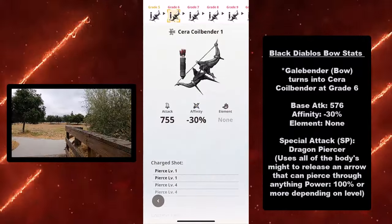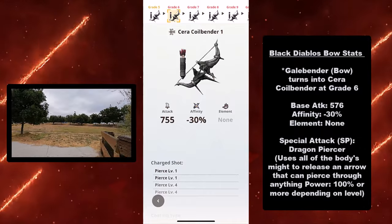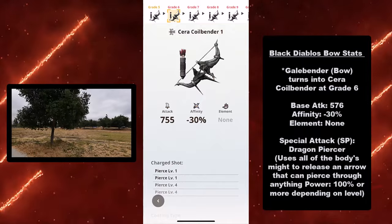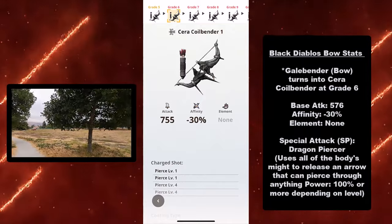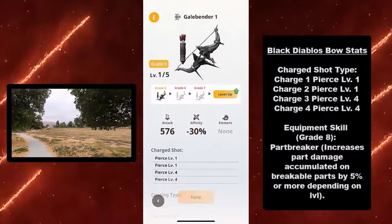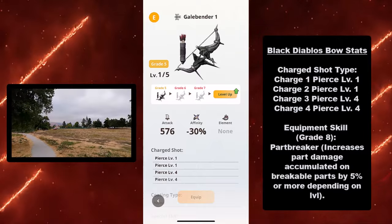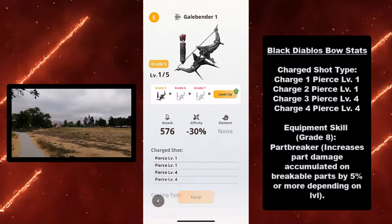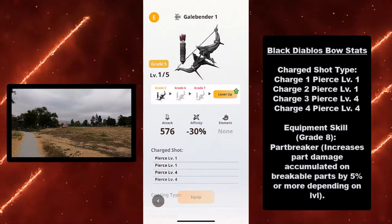That's super dramatic, but basically it's a piercing charge attack arrow, and you're invincible while using it. Its power is 100% or more depending on the level. Its charge shot type is charge 1 pierce level 1, charge 2 pierce level 1, charge 3 pierce level 4, and charge 4 pierce level 4.